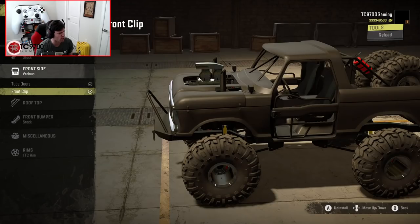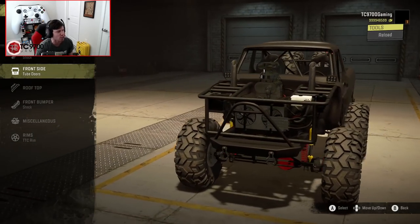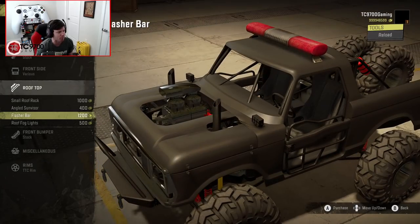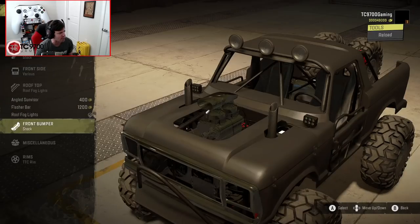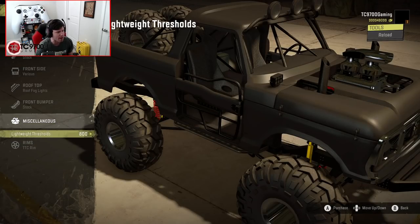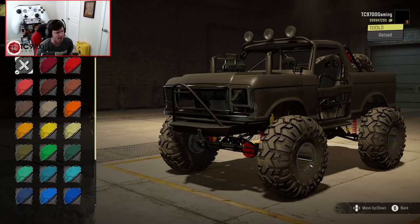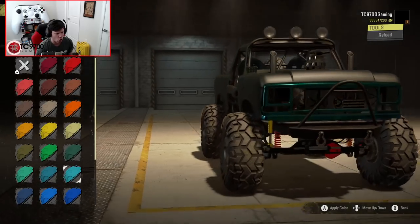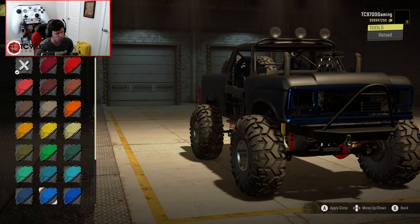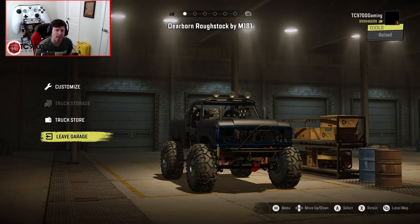Tube doors or the standard one — let's do tube doors. And you can actually take the whole front clip off and expose the engine. That's sick — you can get a really good look at that massive supercharger as well. For now let's put the front clip back on. Rooftop-wise, we've got a small roof rack with supplies, angled sun visor, flasher bar — I'm going to put the roof fog lights up there. Front bumper — I'm going to leave the standard stinger on there. Lightweight thresholds are basically rock sliders slash steps. When you adjust the color, it seems to adjust the color of the chrome — that's actually kind of cool. You could have blue chrome on a gray background; I kind of think it looks pretty cool. Let's go ahead and throw beans on the dash and get this thing outside.